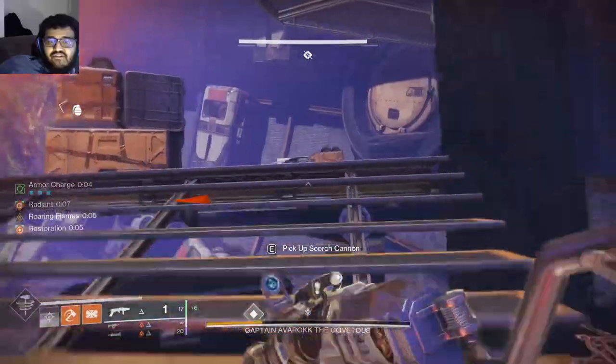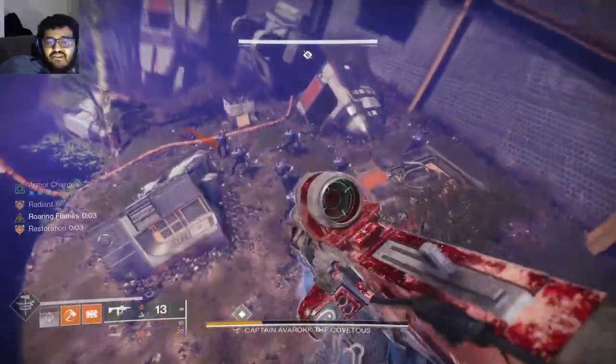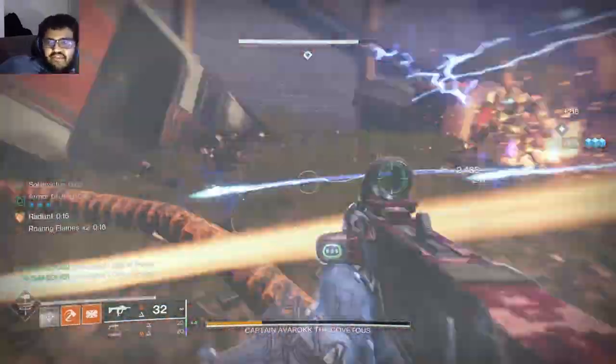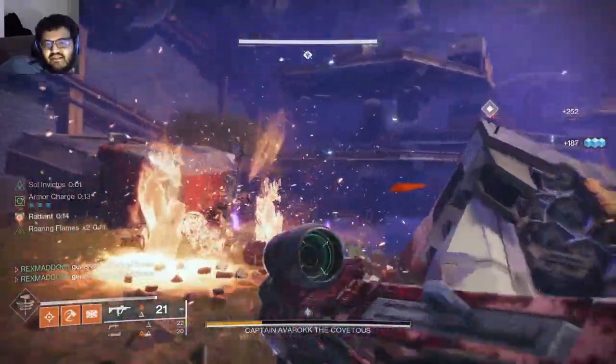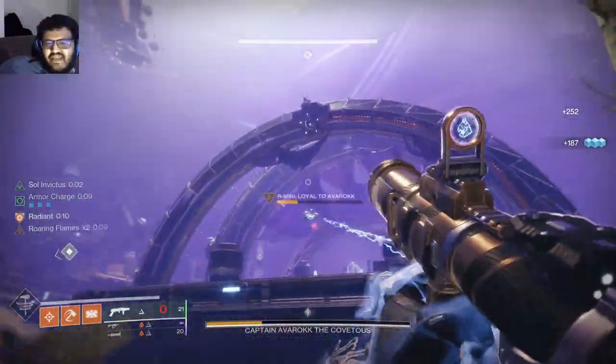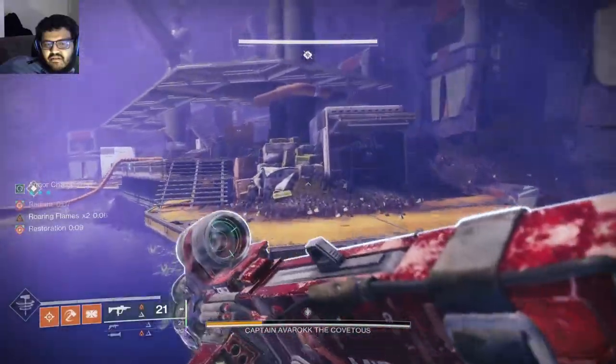You can also use the Scorch Cannon to shoot the Shank and the Vandal. If you hold it to the third tick, I think it does a lot of damage to them — it just takes time.